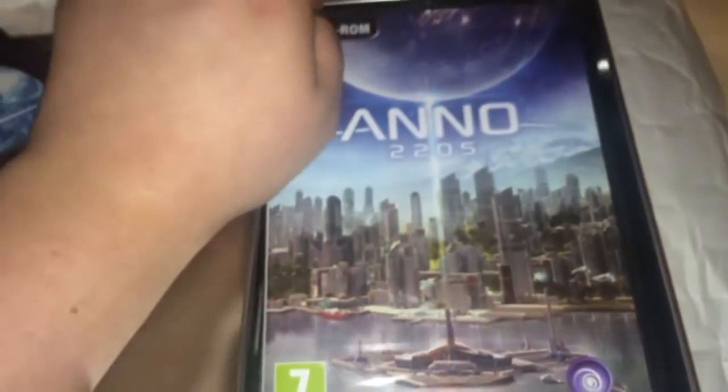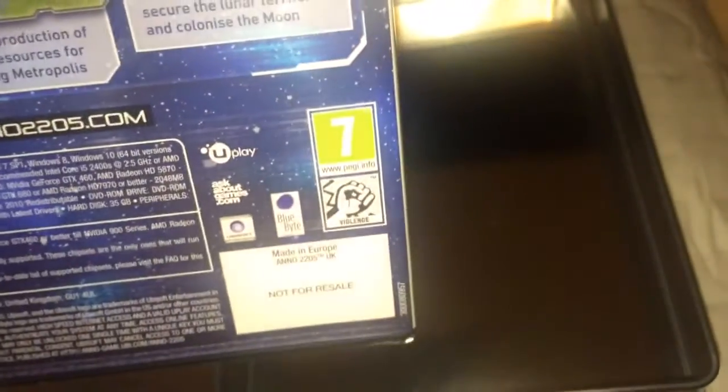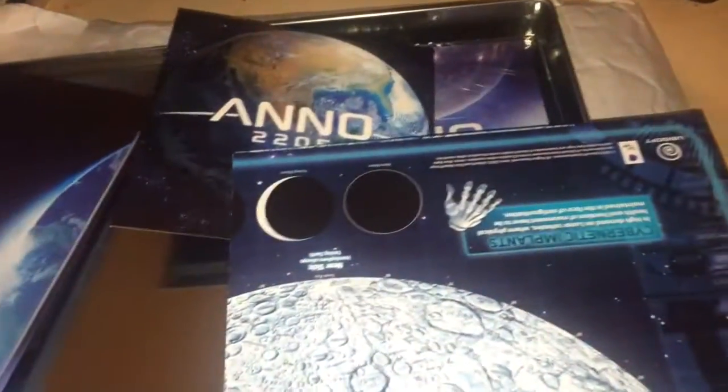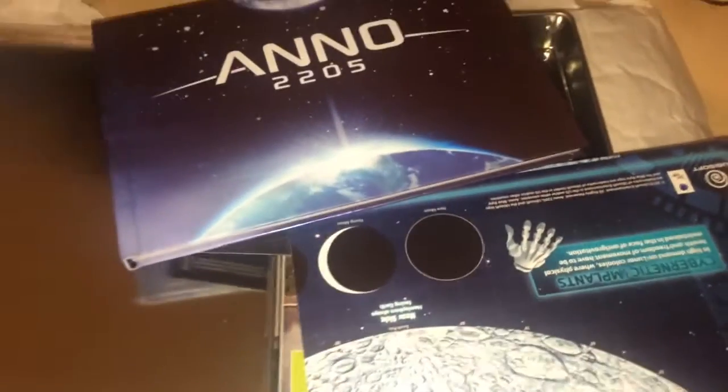Then we've got the game, which I haven't obviously unwrapped yet, and that's it in the steelbook. Because of the steelbook collector's edition, the game itself should have the season pass in it and some other DLC. Obviously I'm not going to show that on camera because of the code. So yeah, you don't get that much with it — just the game, the audio CD, a poster that I'll show you in a minute, and the art book. The metal case is great, though it's pretty big.